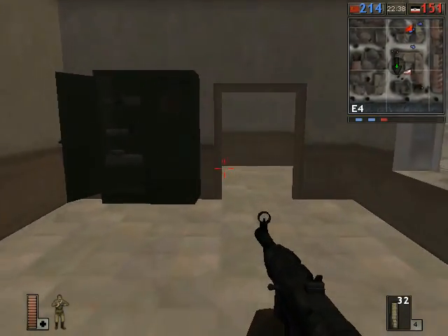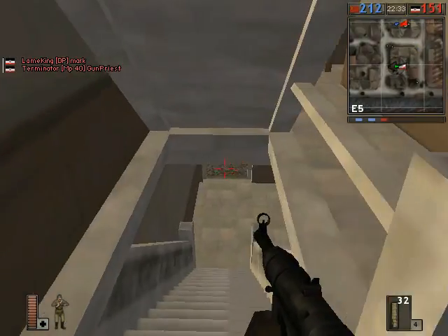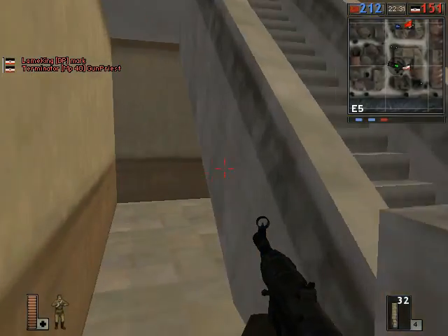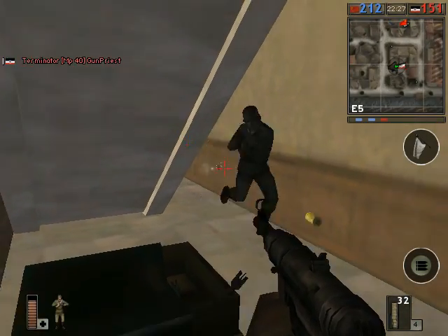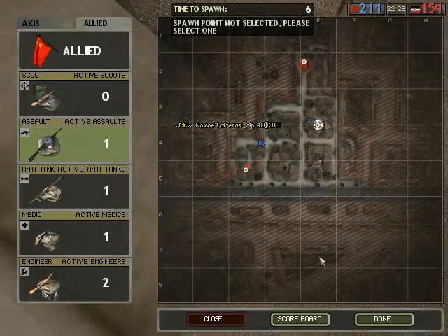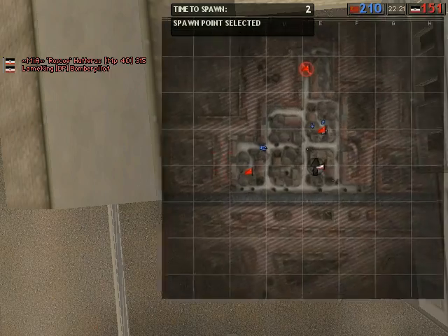There's one area in this building where you're able to get inside the flag neutralization radius, and it's right down here if you go all the way behind the stairs. There's also an ammo crate there. You can see the flag icon. Presumably someone had seen me when I went down the stairs, but that's a very useful technique.